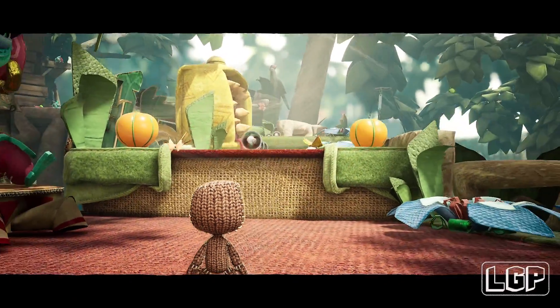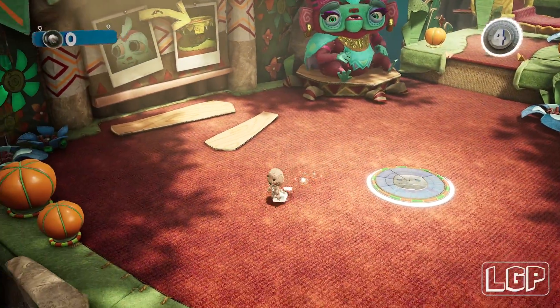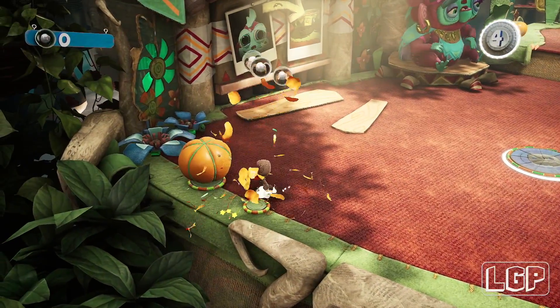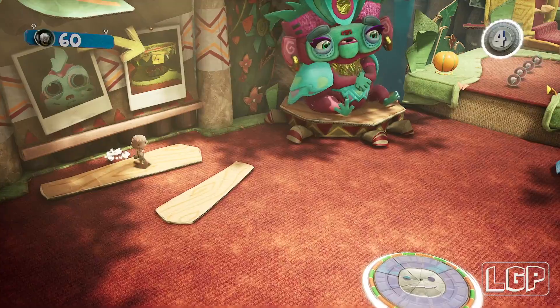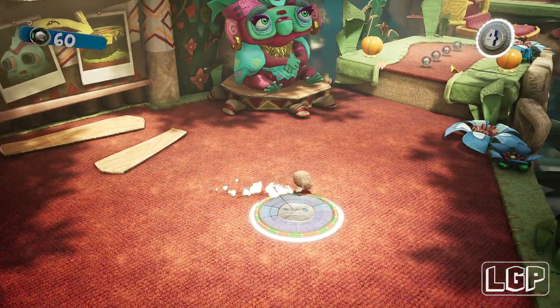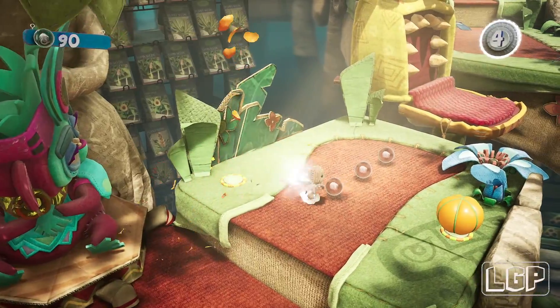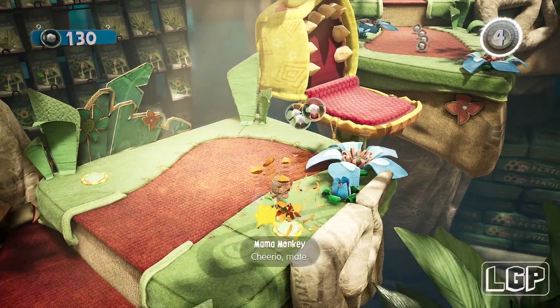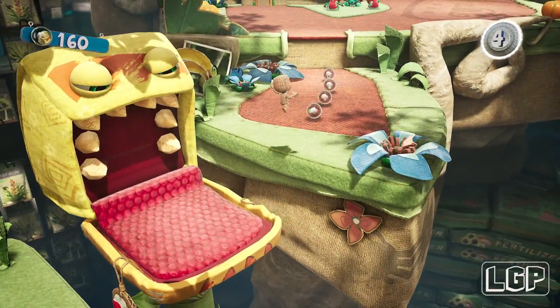We are back and not only do we have to pick up five orbs, we need to also pick up the baby monkeys and chuck them inside of this pot. The instructions are right there on the wall — you get the little baby monkeys, they're going to be spread around, and then you have to chuck them inside of this pot to help Mama Monkey.